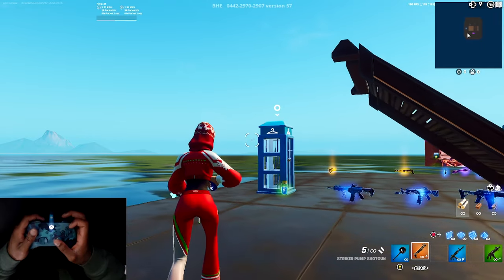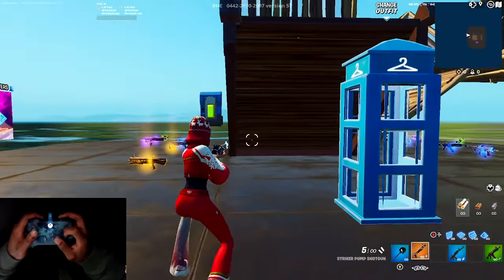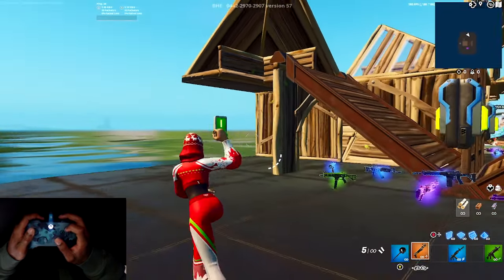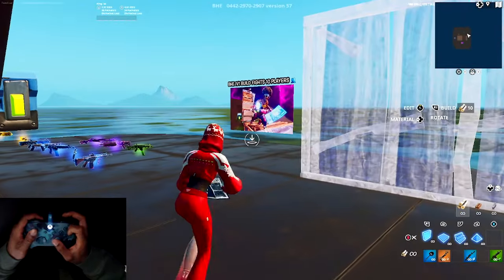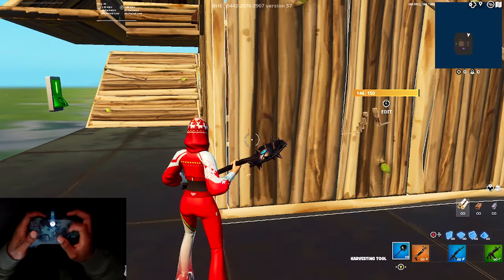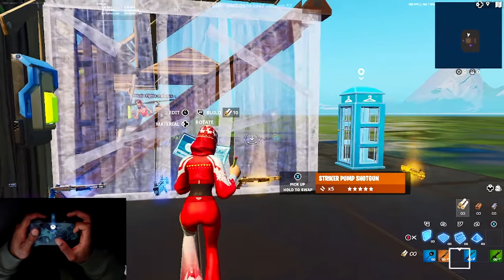Go into creative and just get used to doing that. If A is your crouch button, run around and spam crouch — just get used to that. Only use your pointing finger for the four face buttons. Get used to flipping through your pickaxe, pulling out your builds, making a box, making a wall. Just get used to your buttons, and after that you're gonna transition into building.